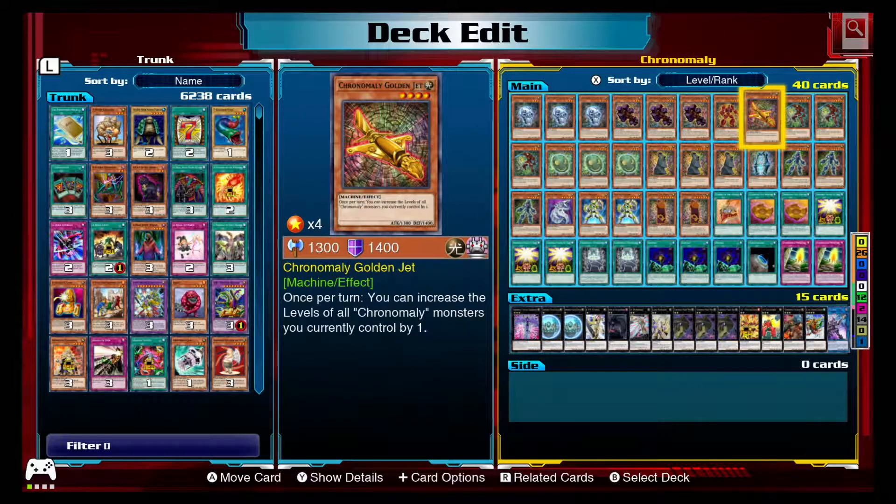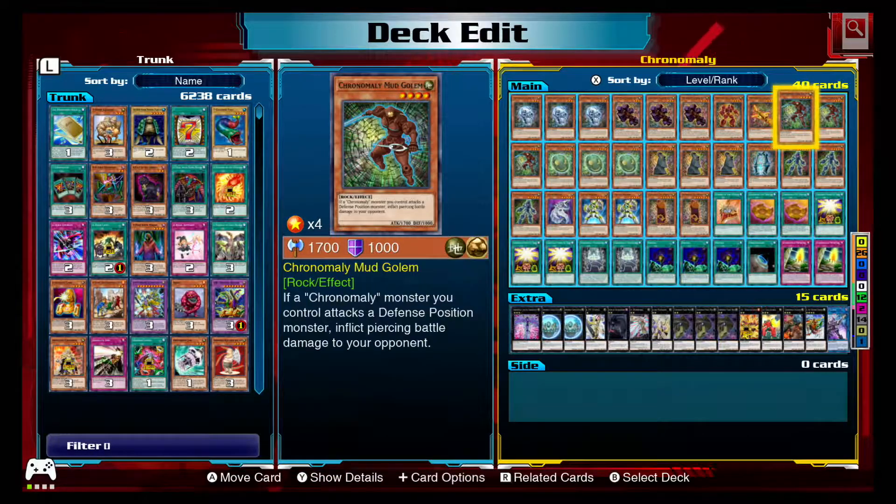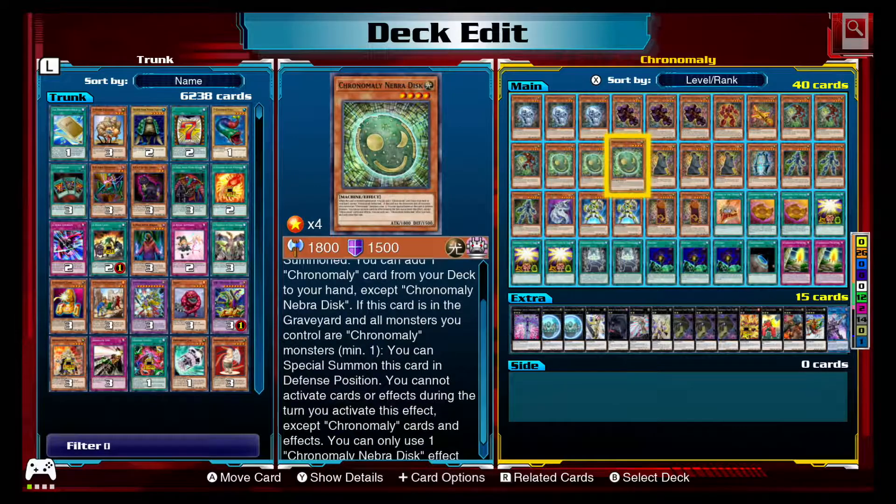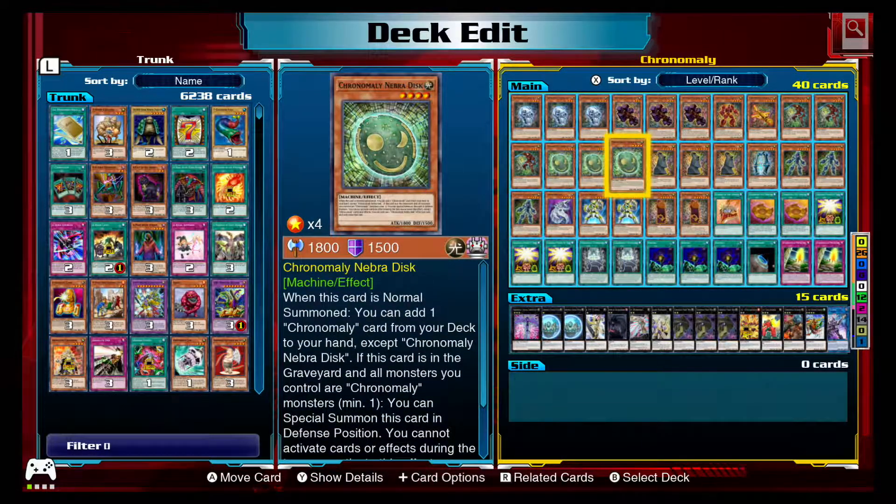Golden Jet — I only have one of these — it helps you bump up your level fours to fives, your level fives to sixes. Mud Golem I'm keeping in here because piercing damage is more important — it's more important for fighting AIs than it normally would be, and as you saw it's just a solid guy. Neighbor Disc is, I would argue, the best card of the deck. The fact you can normal summon it to search any Chronomaly card means it's always going to have at least 2,600 attack points because you will always be able to search out the tablet.